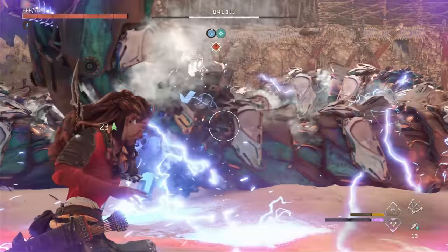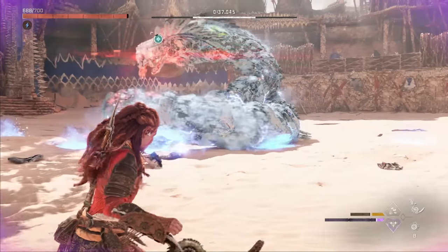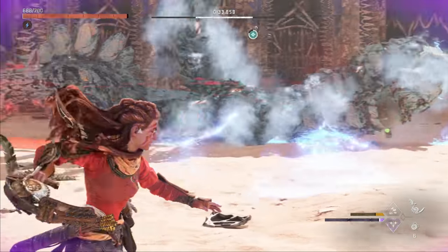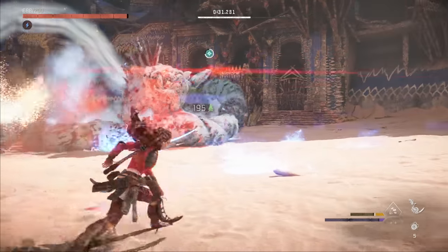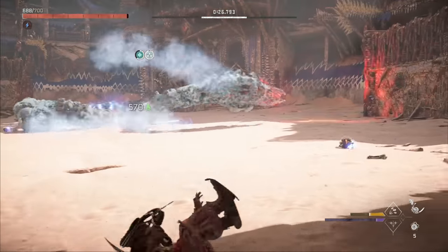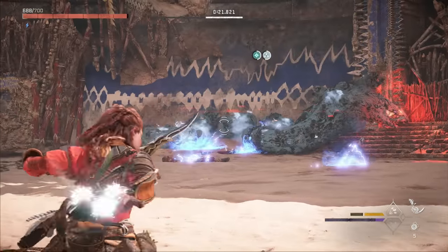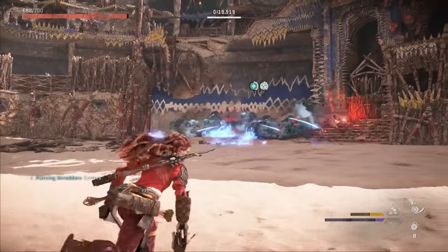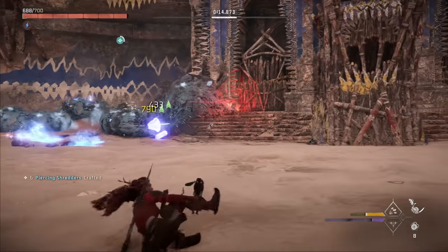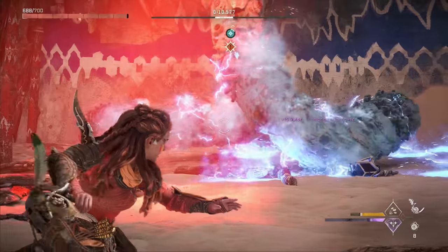I'm going to do three burst fire weapon techniques and then two regular shots to freeze him. While he's frozen, we can deal up to two times more damage. I'll start my next shredder cycle with a triple shredder weapon technique for extra damage — though you don't want to use that on every throw, because catching the cycles and getting the explosion on the fourth throw builds up higher damage. If you want tips on how to use shredder gauntlets more effectively, I'll link my shredder gauntlet masterclass video in the description.